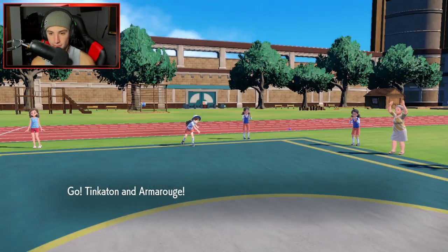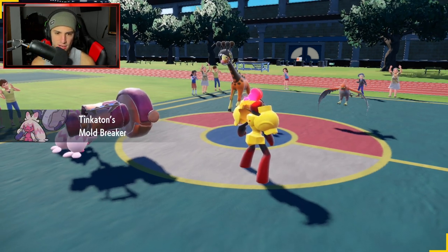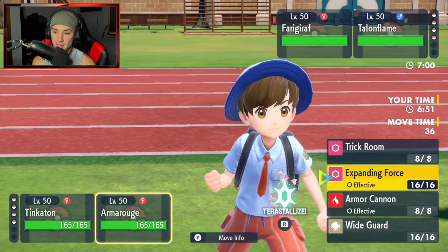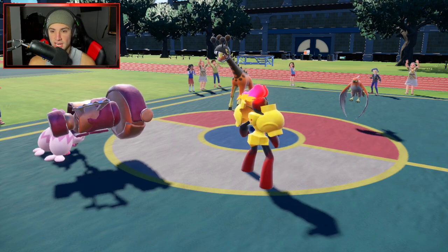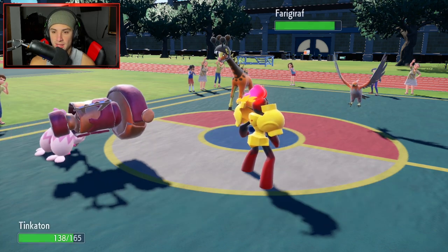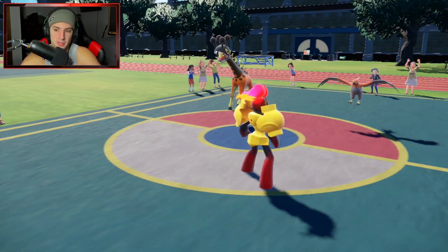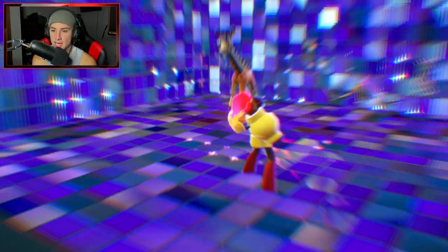He goes Talonflame and Ferrothorn. We can still Fake Out — probably Fake Out the Ferrothorn. I know Talonflame has Armor Tail but Tinkaton has Mold Breaker so we can hit through abilities — Fake Out, no problem. Then straight-up Trick Room. Wire Blitz comes in — Tinkaton takes recoil damage, but we get off Trick Room. Recoil damage is totally fine. Trick Room is popping!